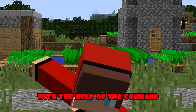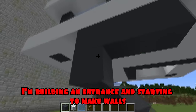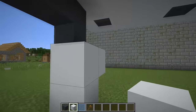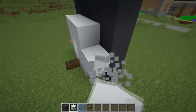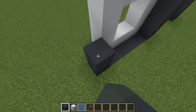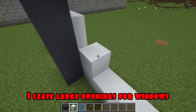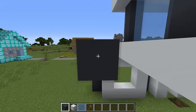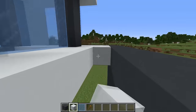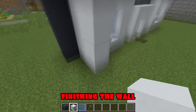I'm doing great - with the help of the command I remove the columns from below. I'm building an entrance and starting to make walls. I continue to build. I do the same from the side. I keep building the wall. I leave large openings for windows. Filling the empty space. I'm putting up windows. Finishing the wall, finishing the floor.